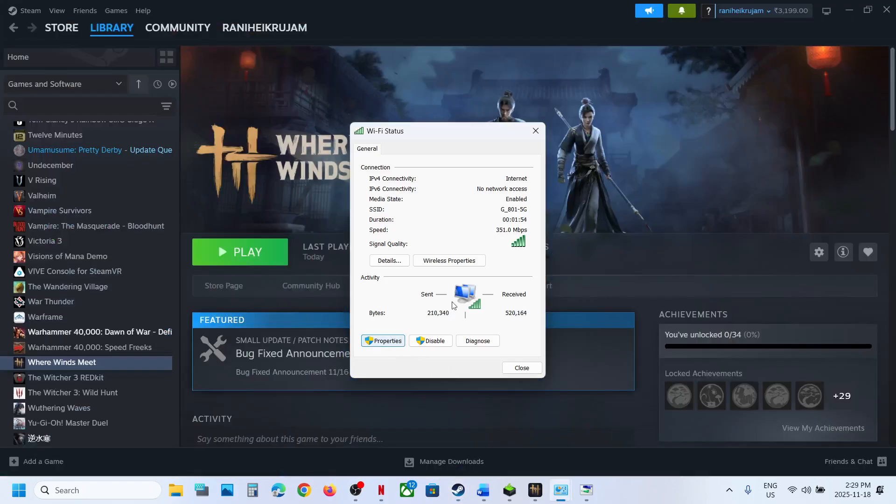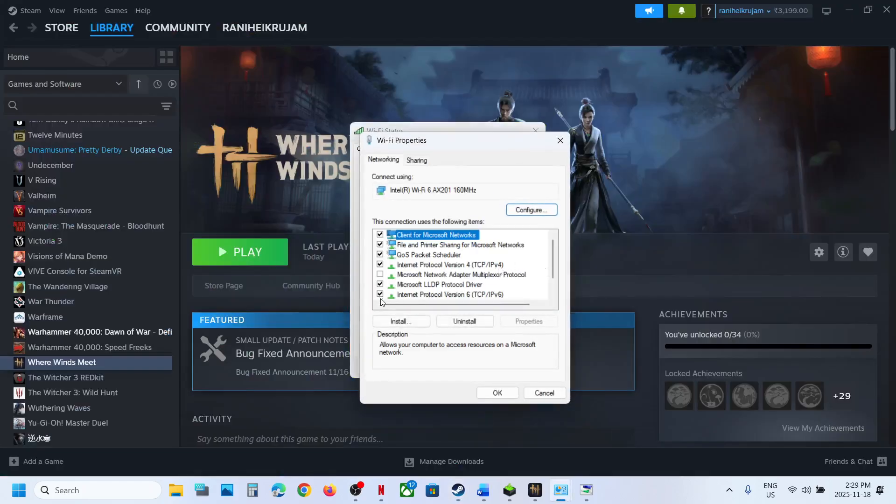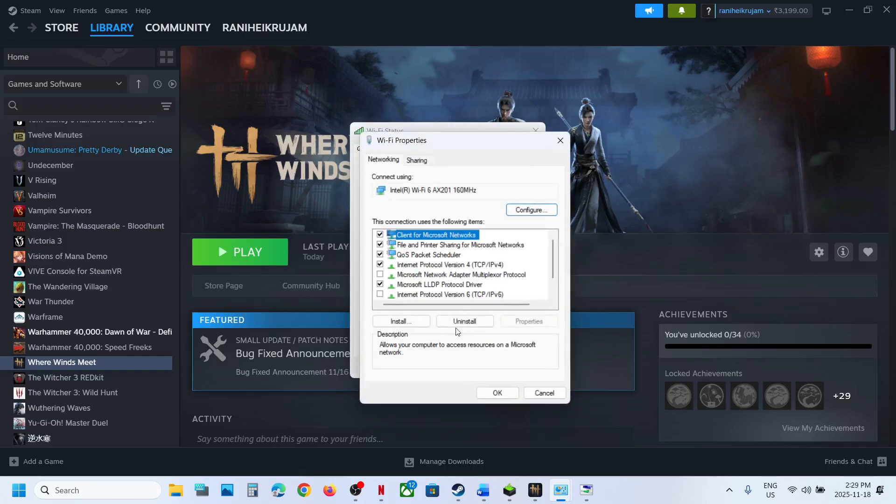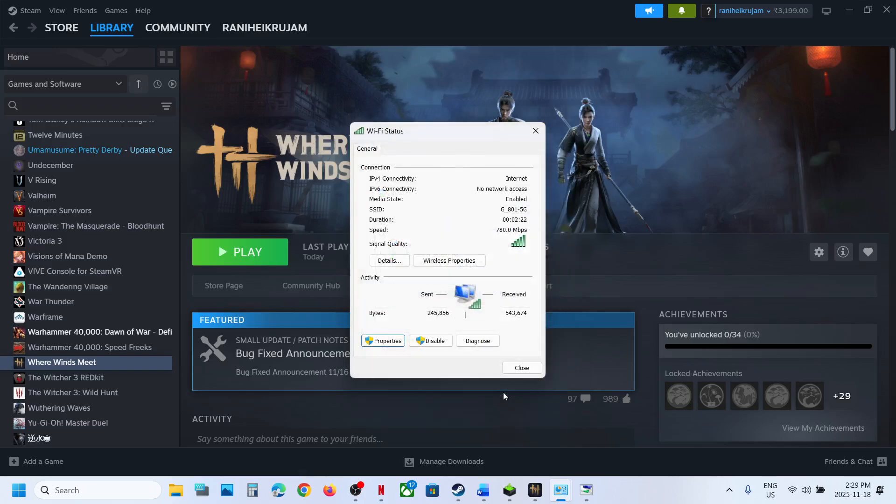If it's still not working, go to Properties once again and this time uncheck the box for Internet Protocol Version 6 (TCP/IPv6) — if it is checked, uncheck it. Click OK, launch the game, and check. Once you're done playing and the game is working fine, you can re-enable Internet Protocol Version 6.